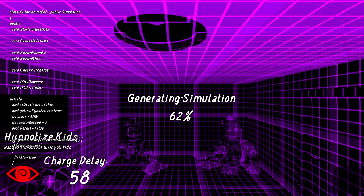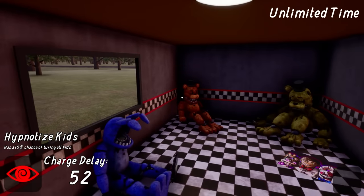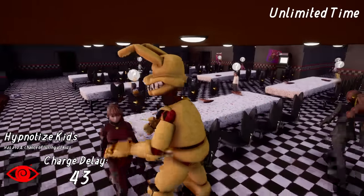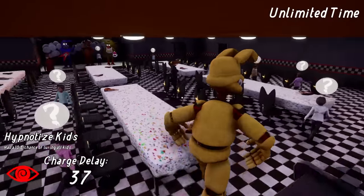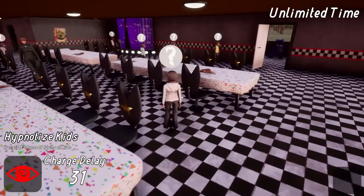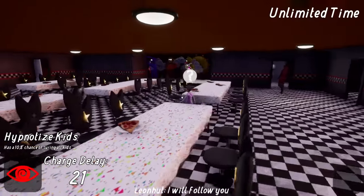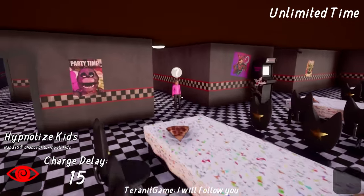What's Pit Spring Bonnie's ability going to be? He has a 10% chance of luring all children. That could be massive if you hit it. Oh my — I'm gigantic! Look at the size of me. This character is so cool. His head is attached by like some meat tentacles, which is awesome. And somehow the kids are just following this giant horrifying animatronic around like they don't care at all.